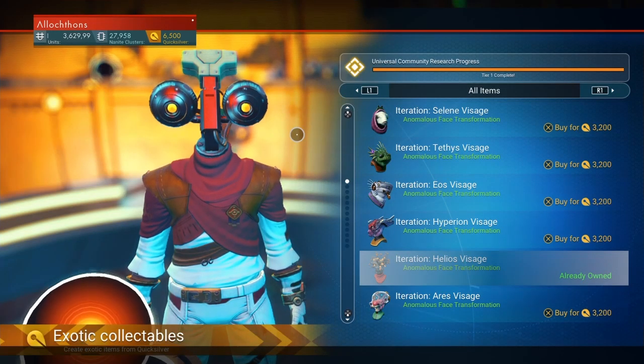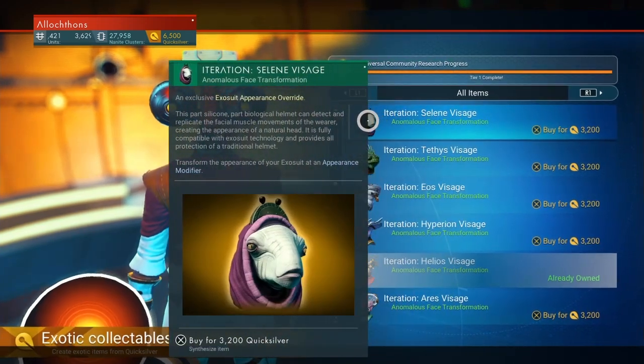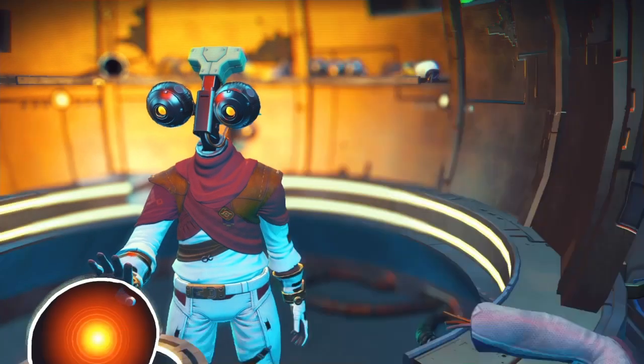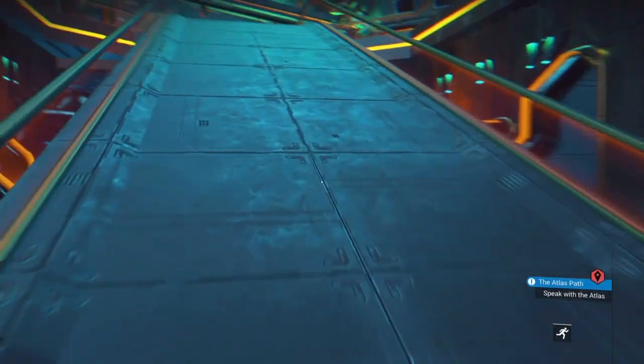Hello, this is LockthonPlays and the eighth visage in No Man's Sky. The eighth Quicksilver visage has just become available. This is Selene. She is the exosuit vendor back in the back of the station.